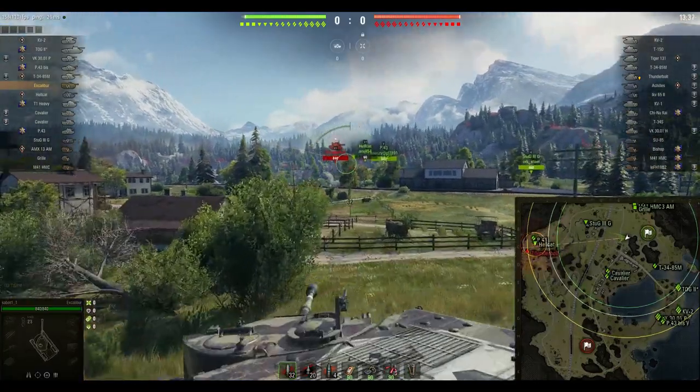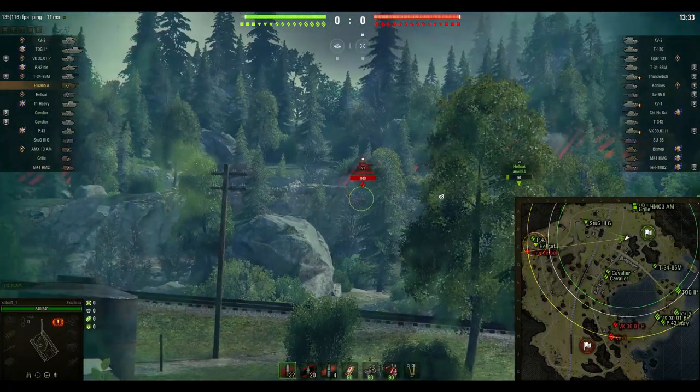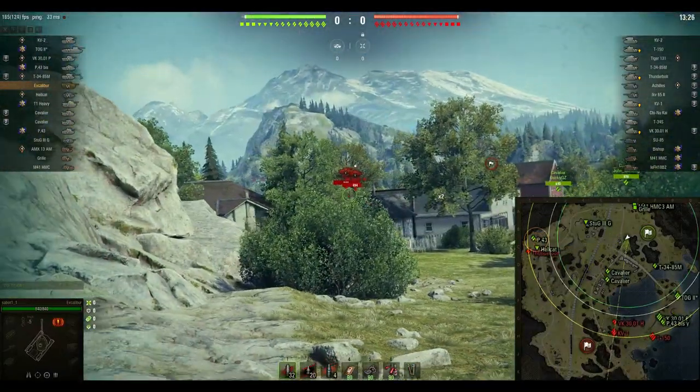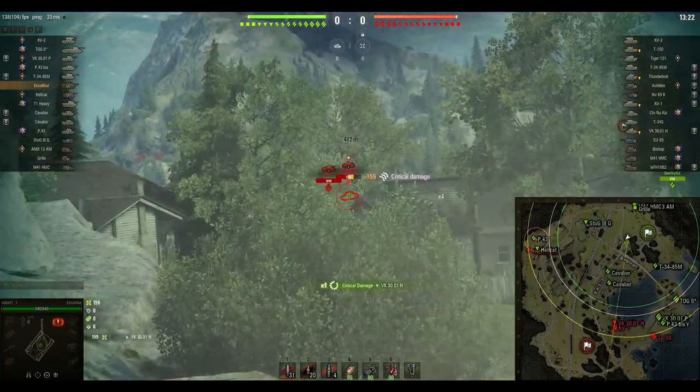Sabo is going to move up just to get the Thunderbolt in render range, and unfortunately none of those blind shots went in because the Thunderbolt is still on full health, taking a bit of artillery fire from both teams there. But Sabo is now going to switch fire to these two tanks down in the south.